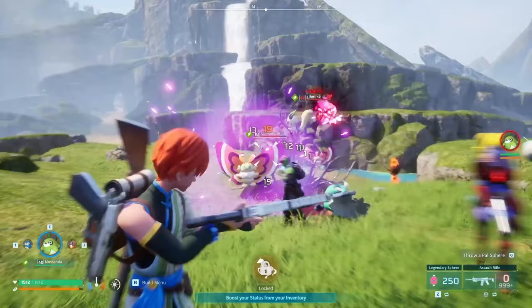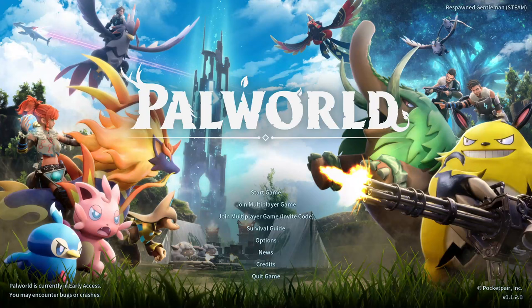Now, there are four ways to play with others: host a world, join a world, and create or join a server. For the hosted world, the devs recommend that whoever is hosting needs to be the one with the beefiest computer, as it's a peer-to-peer setup.